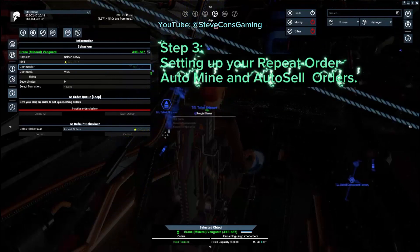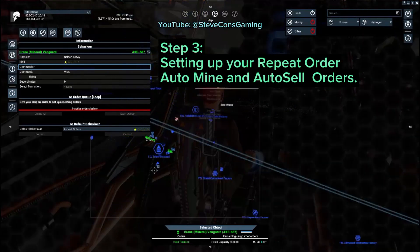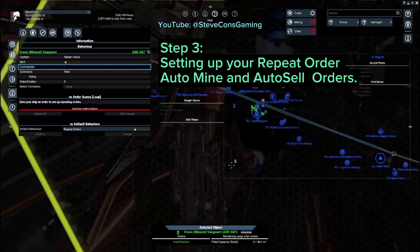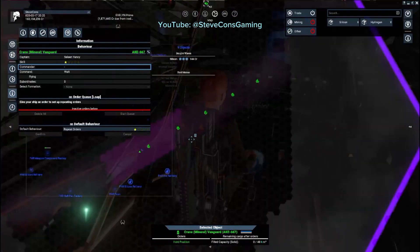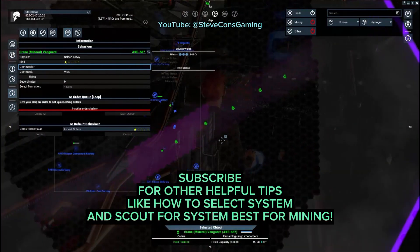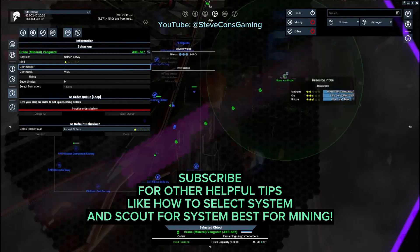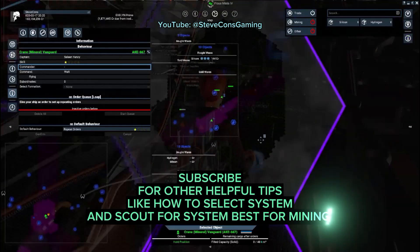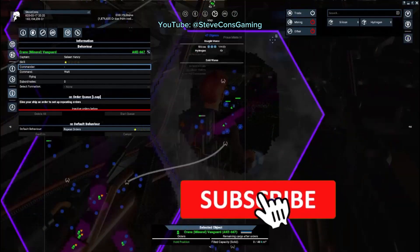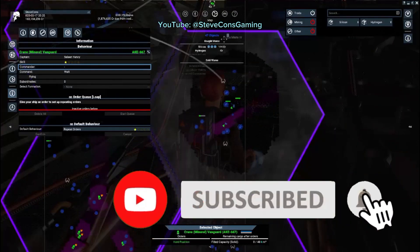Step three: give your miner the order to mine and sell. This order will be repeated until it is changed, cancelled, or the miner is destroyed. Once you've found the best system to mine, right-click on the asteroid belt and select Mine. We can identify mineable minerals on the map by dropping resource probes on asteroid belts. We'll link a video on how to select the best system for mining operations using a scout ship.